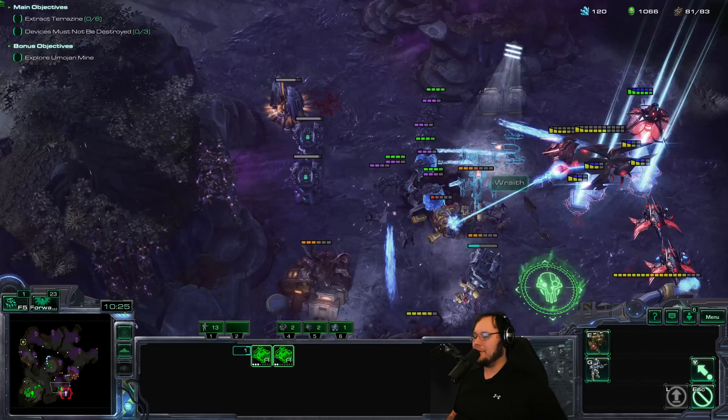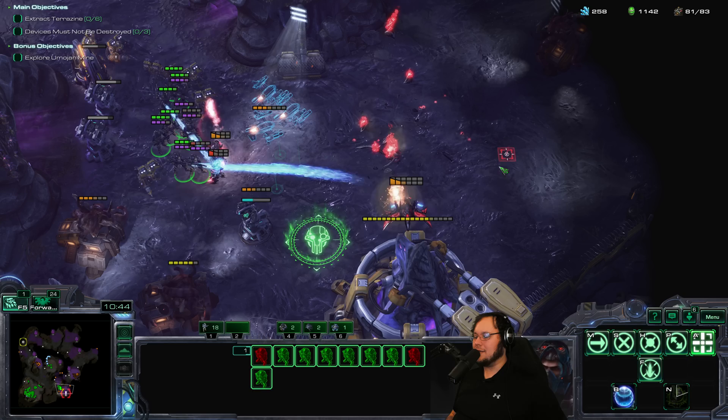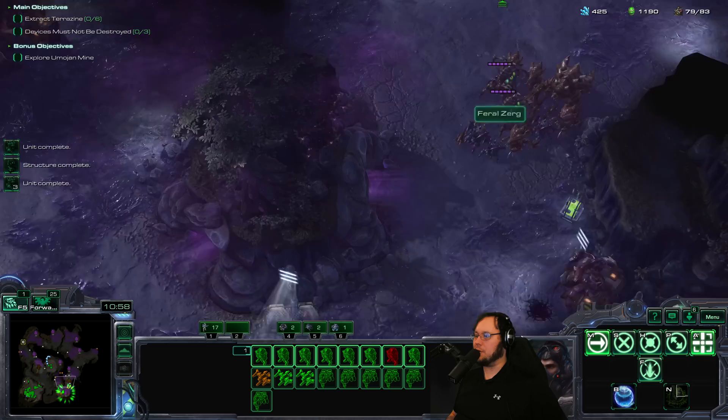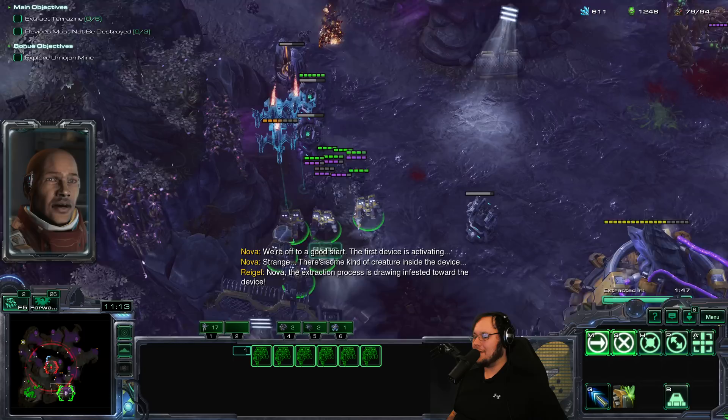We don't have much anti-air besides these missile turrets. We gotta get over there real quick. Zealots get annihilated. The Wraiths are actually doing pretty nicely — thank you, Wraiths. We're over here, so we might as well start the thing to get these guys to leave us alone. What if we just sit here and the feral Zerg defend that side for us? Auto turret — okay.